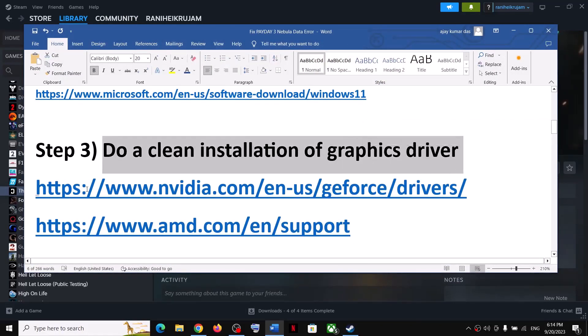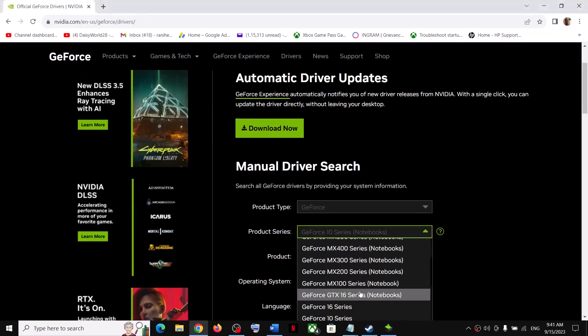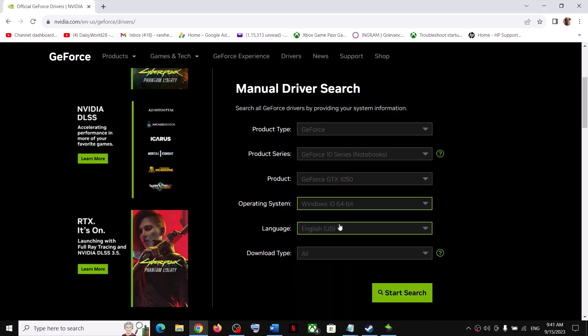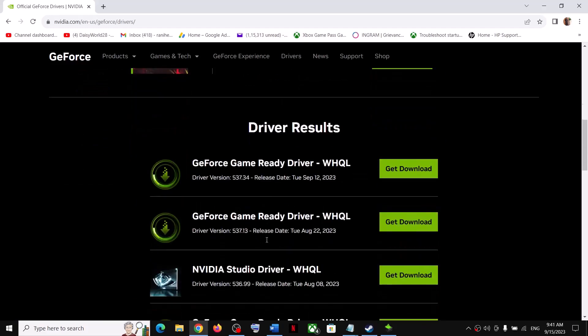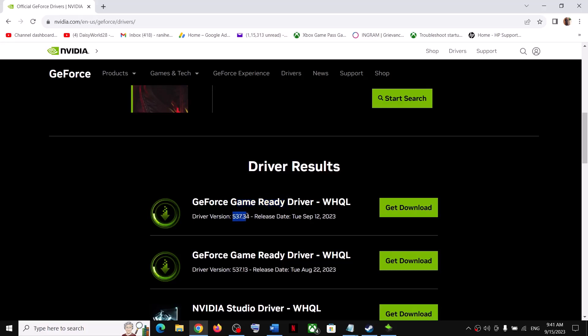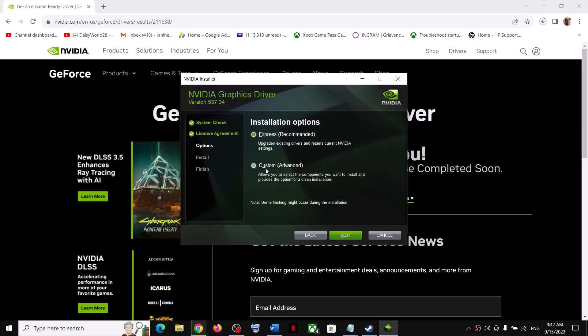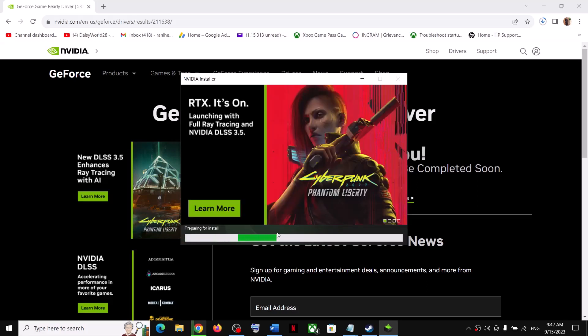The next step is to do a clean installation of your graphics driver. If you have an NVIDIA card go to the NVIDIA website; if you have an AMD card go to the AMD website. On the NVIDIA website, select your graphics card from the list and select the right operating system — Windows 10 or Windows 11. Click Start Search, then scroll down to find the latest Game Ready Driver, currently 537.34. Click Get Download, then Download Now. Once downloaded, run the exe file, click Agree and Continue, select Custom installation, click Next, and put a check on 'Perform a clean installation'. Click Next and let the installation complete.